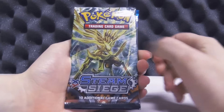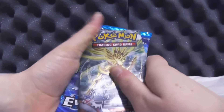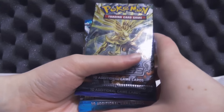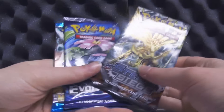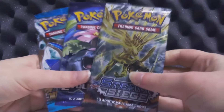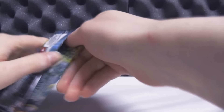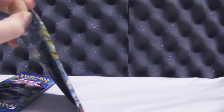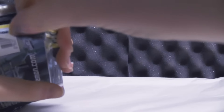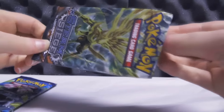Alright, so we're back with today's boosters, which are Steam Siege, Evolutions, and Majestic Dawn. Usually I do go in some kind of chronological order, be it regular or reverse, but I'm just gonna go in plain old favorites order today, going from least favorite to favorite. So, let's start off with Steam Siege. Steam Siege isn't really a bad set at all, it's just it doesn't really have a lot of ultras in it and the pull rates are pretty bad, so I'd say of the three it is probably my least favorite, but that doesn't mean it's a bad set.